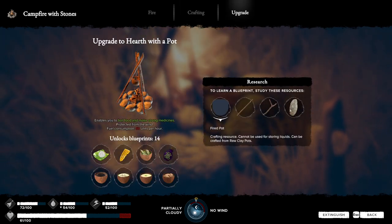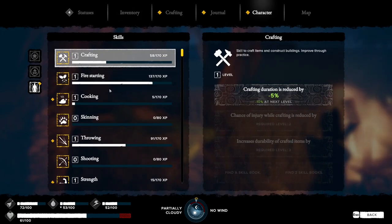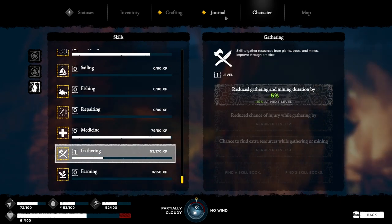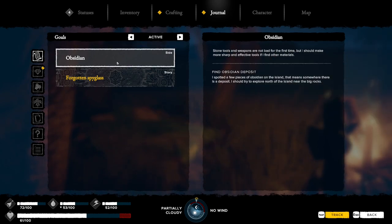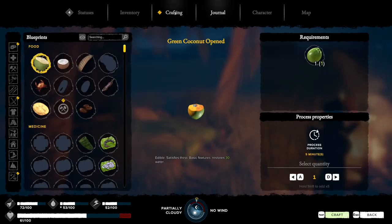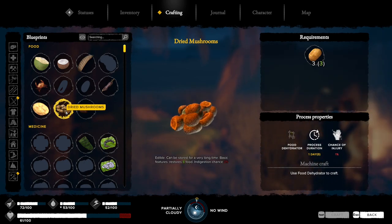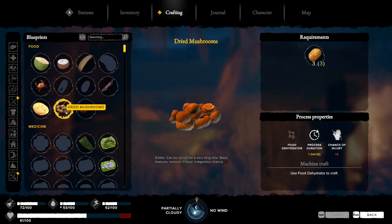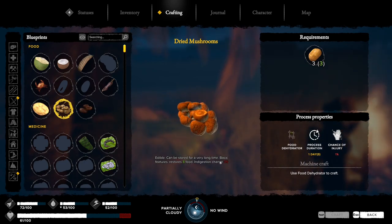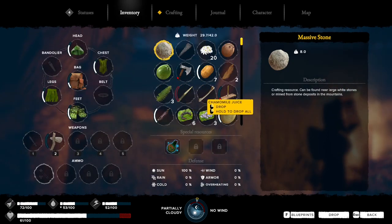All right. I'm a cooker, I'm a thrower, I'm stronger, I'm a gatherer - awesome. We got this. Got the maps, we already read through all this - living waters, crafting, we found dried mushrooms. The maps can be stored for very long. These basic features restore eight food - indigestion chance 30%. Okay, awesome.